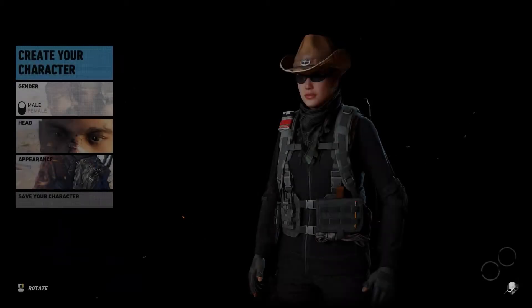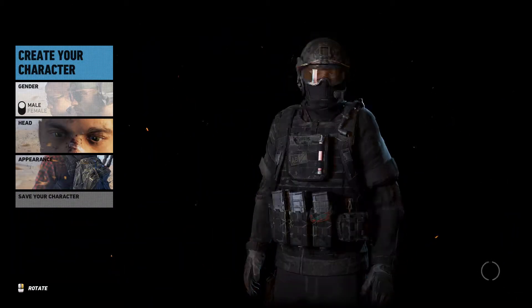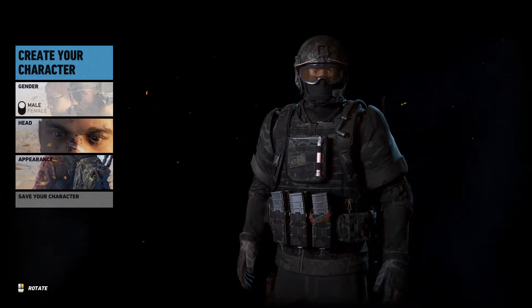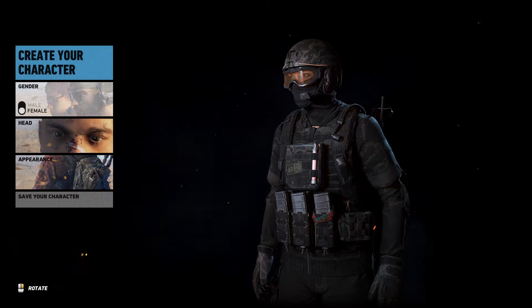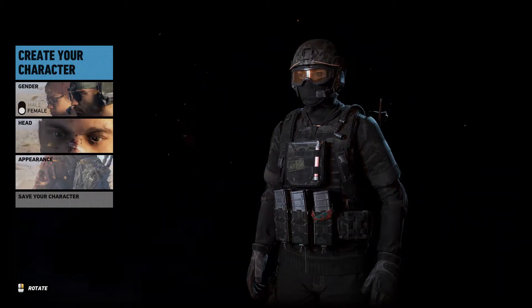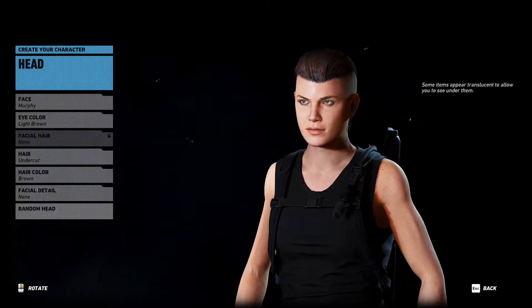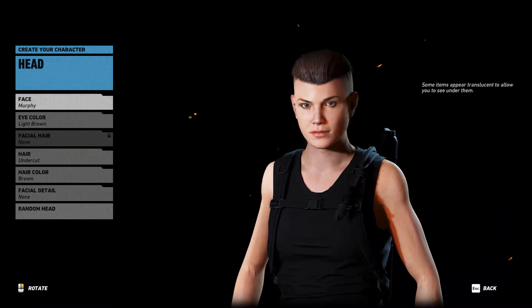What we're gonna do first is go through the character creation process. Hopefully I'll be able to select the same characters I started with before — I've only had the game in my library for the last two days or so. I think that's pretty much the character I want to play with, so let's go through the steps of changing the head and appearance.